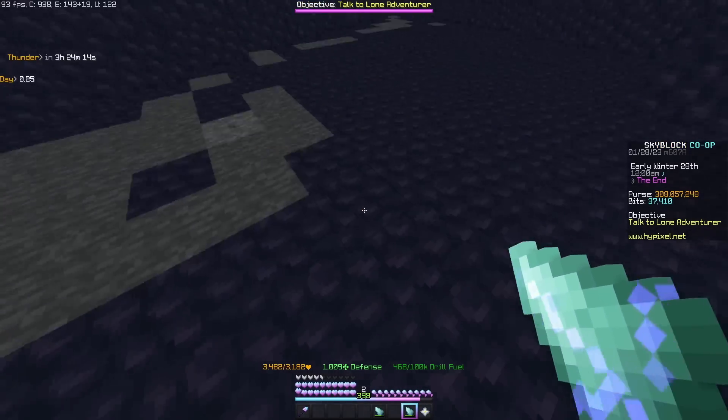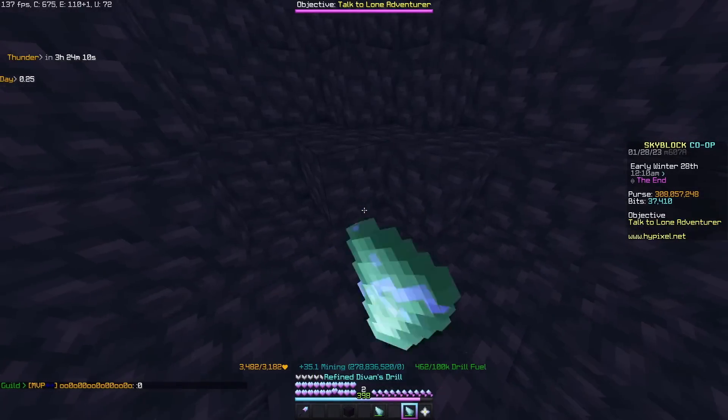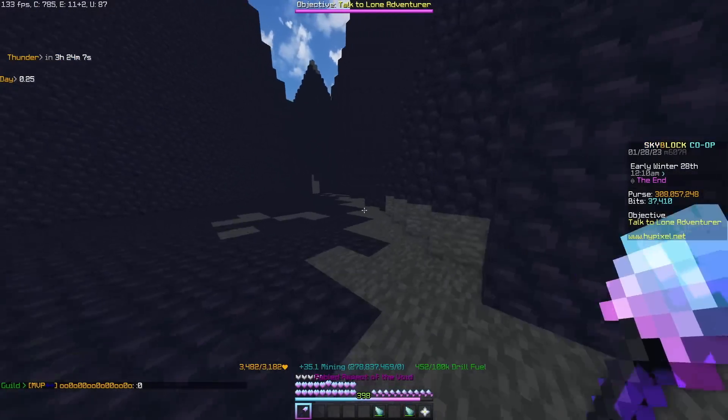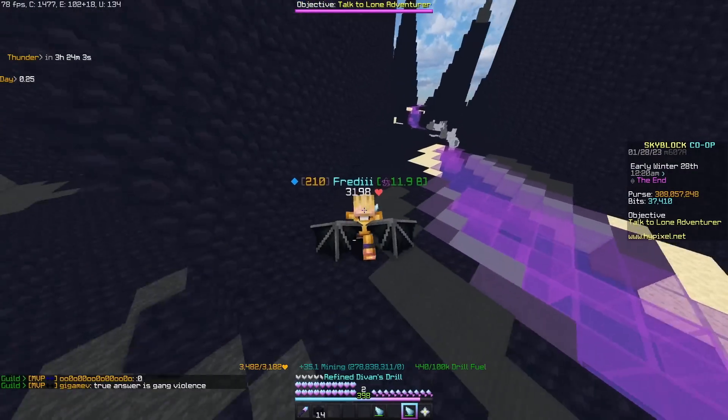Also, if someone is using the ability instead of mining the floor and stealing blocks from them, just teleport here and mine the wall so you don't steal blocks — or simply go to this side and mine like here and here.